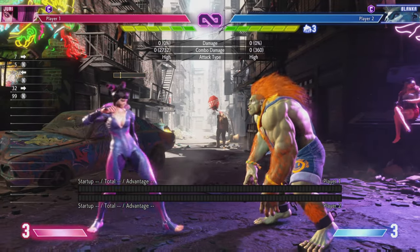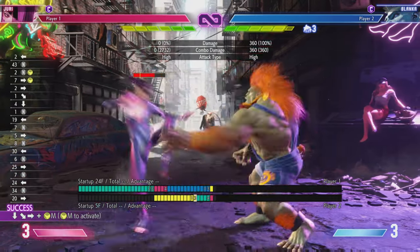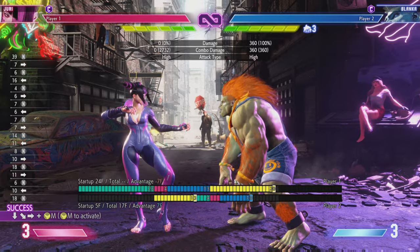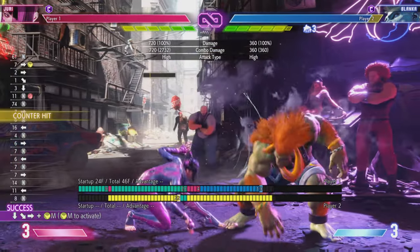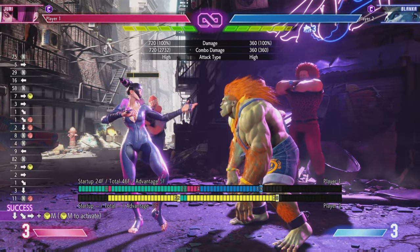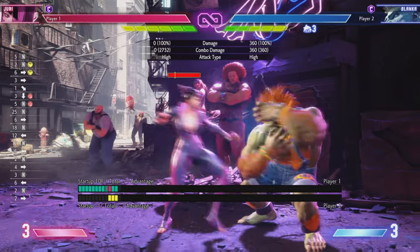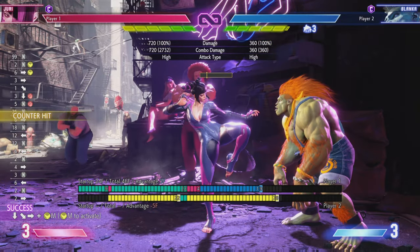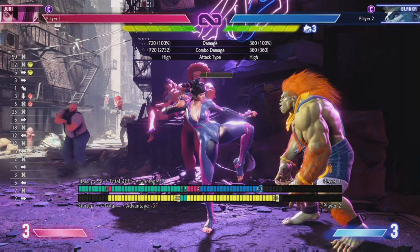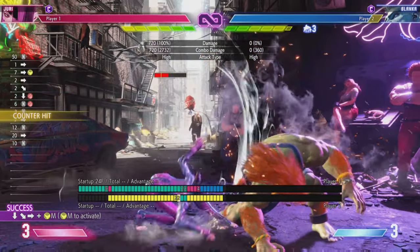This right here is also a frame trap. However, as I showed earlier, this on block is death. So this really is just going to be the luck of the draw — if it happens for you, you're lucky. Juri's heavy kick into the special — the quarter circle forward special — is a frame trap. But of course if they drive impact, EX DP, or super, you're done. So it's not great, but it's something to know.